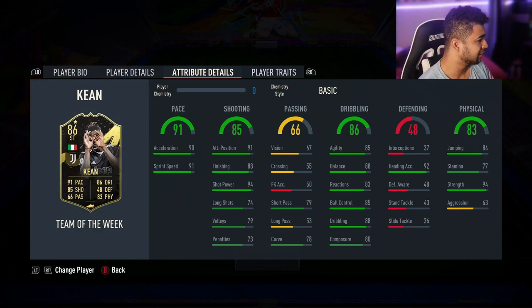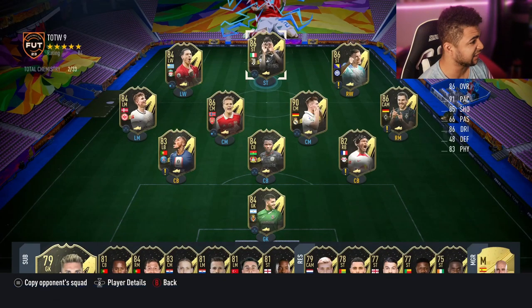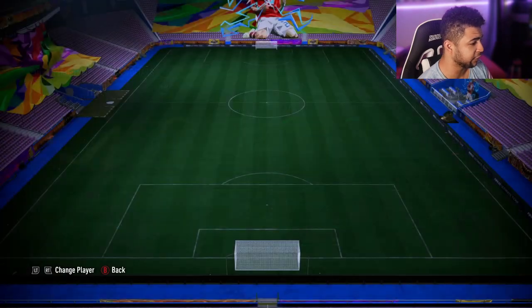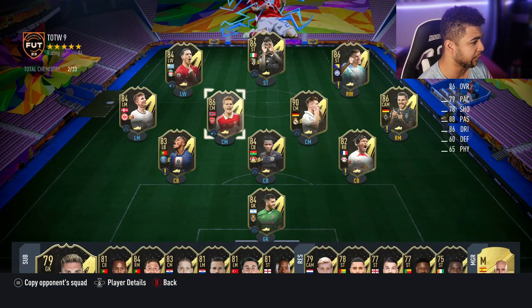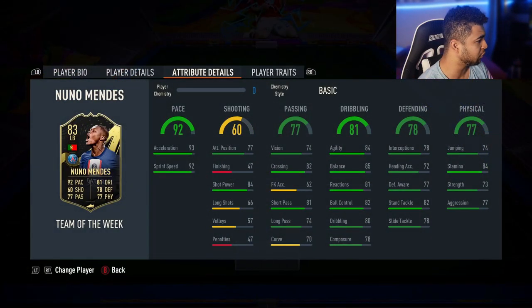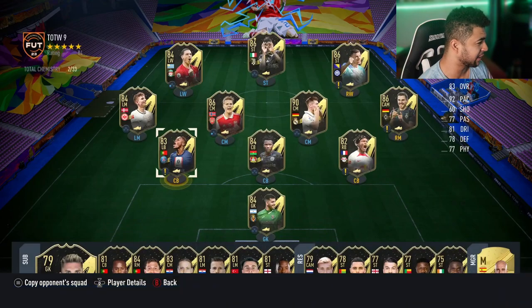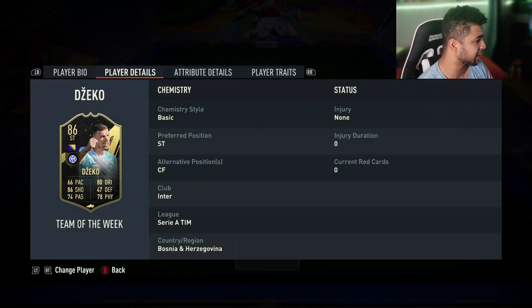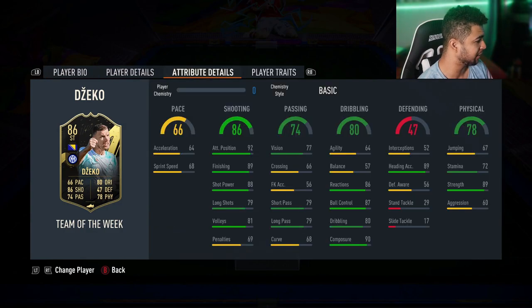Moise Kean with a double upgrade looks decent — 88 finishing is a bit much in my opinion, but it is what it is. There's a second informed Toni Kroos who could hold it down in the midfield — let me know how he's been for you if you're already running him. You've got Tapsoba, and Nuno Mendes who looks really really good right now — that's going to be an expensive card, probably around 80–90k. Edin Dzeko is in there too.